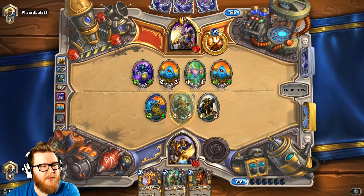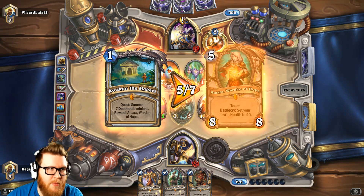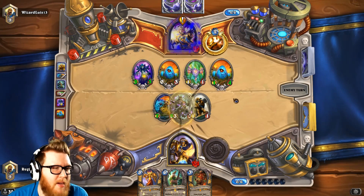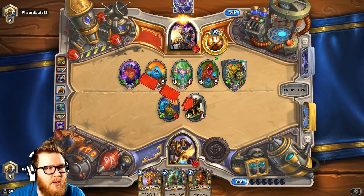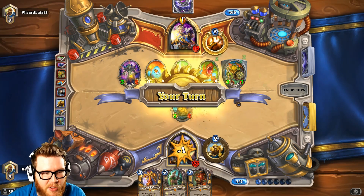Face damage is probably not super valuable because he's likely to get an Amara before long. But applying that pressure does force him to think about it and might make his turns more awkward. So I think there's still some value in applying that pressure, especially when we didn't have anything else to do anyway.